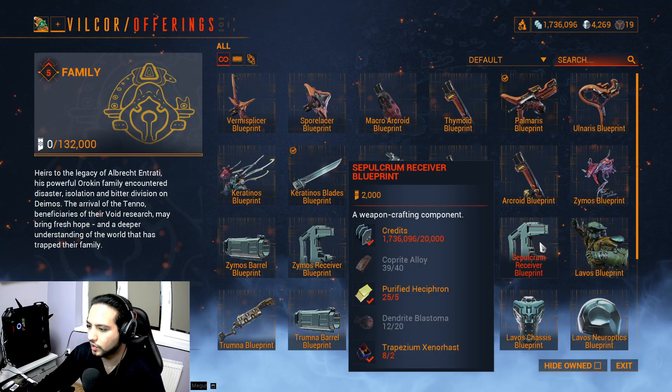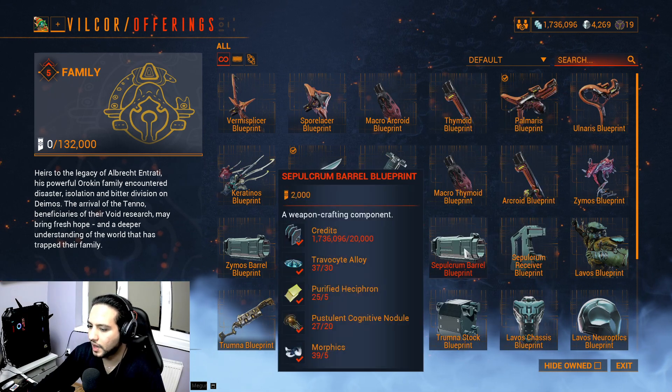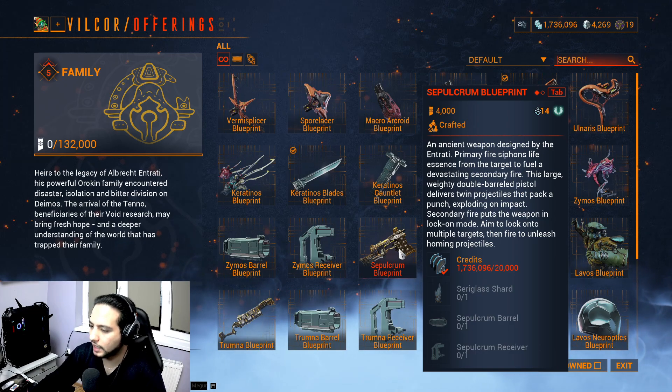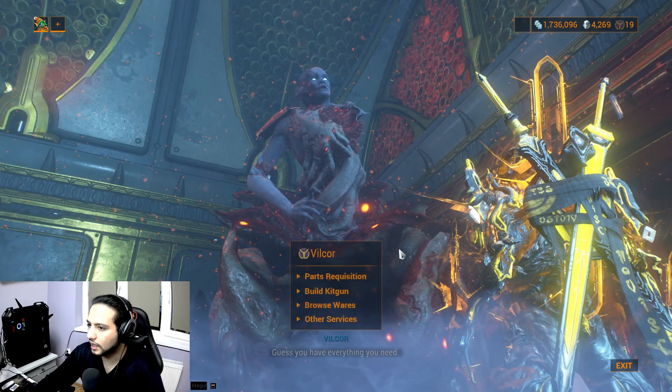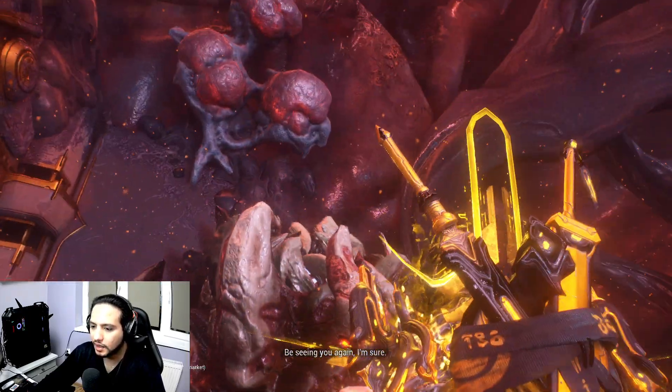The hardest part isn't farming the materials - you can mine those and it's not a lot of credits. The hardest part is the Cetus Glass Shard. You will need 20 Grandmother tokens - if you go to Grandmother first, travel to her and you'll see you need Grandmother tokens, which are the main bottleneck.